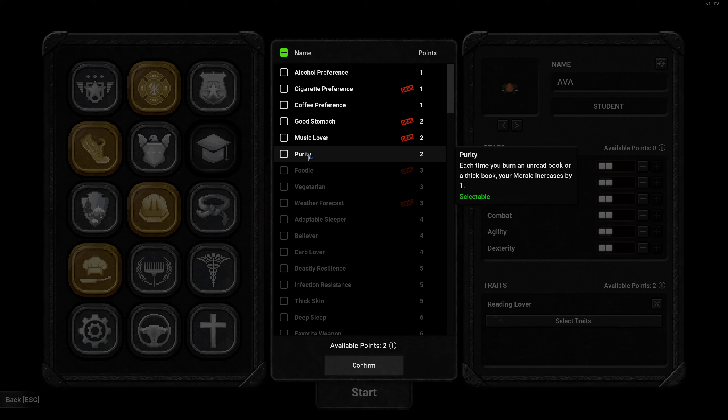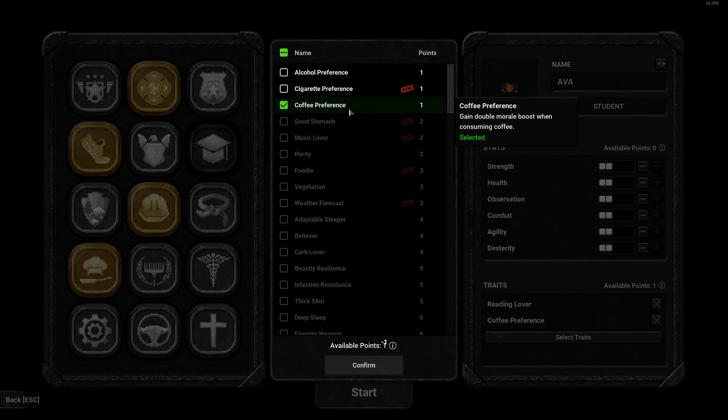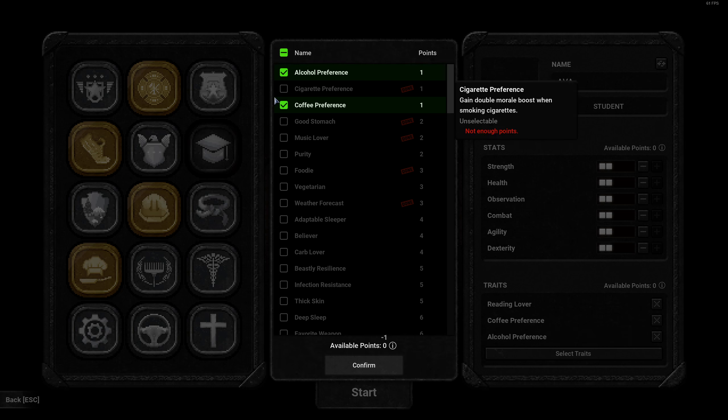I don't want to spend too much time looking at all of this, so we're going to take the reading level perk, and then for two points it's purity. As a student, we're going to have a coffee preference, right? And maybe also an alcohol preference. Don't judge me.